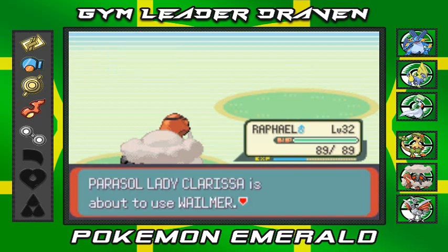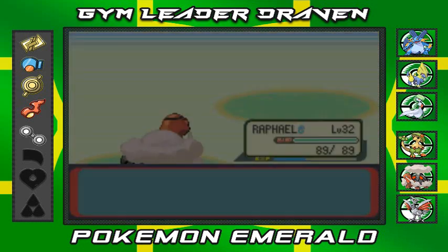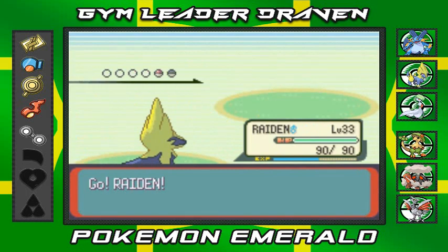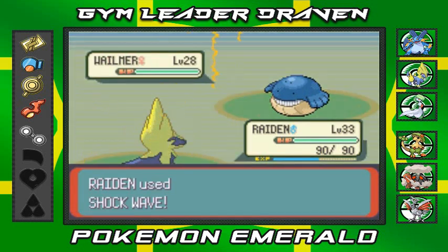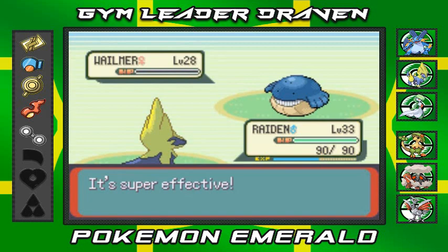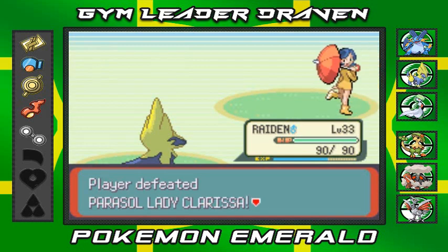Getting some more experience points out here. She's coming out with her Wailmer, so she's got a nice combination of Pokemon. Let's go with Raiden - look at that, Raiden looking like a beast. Going with the Shockwave right now, shockwave for the win - eat it Wailmer!